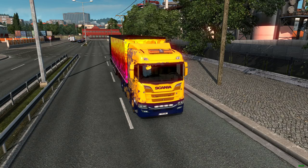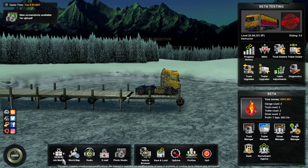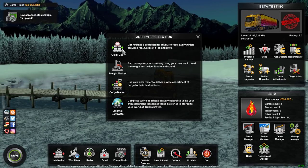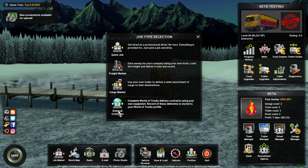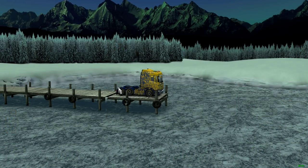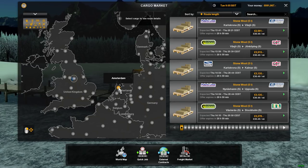But that's the quick basics on how the trailer connects. While I'm here, I will quickly show the cargo market. As you can see, we now have this option here. Quick jobs, freight market, and external contracts all work exactly the same as they used to do. But we now have a cargo-specific market for people who have owned trailers.